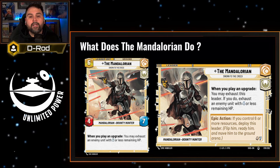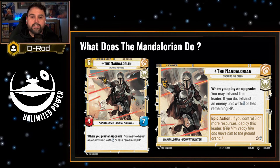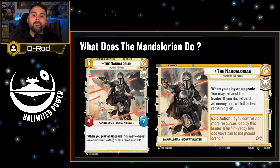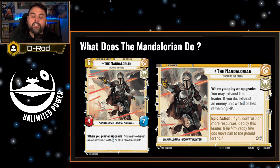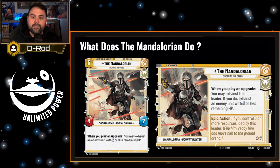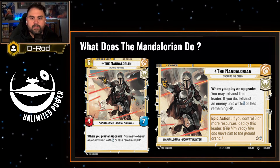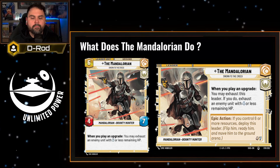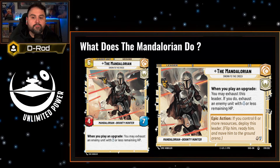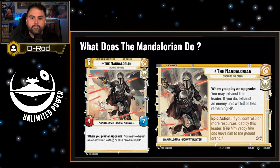As an epic action, you can deploy Mandalorian when you control six or more resources. This means you can do this as early as phase five. When he's deployed, he's a four-seven unit, and when you play an upgrade, you can exhaust a unit that has six or less remaining HP. The HP requirement gets higher, so you can take care of a couple of other units — not all of them, but most of them. And you can do this multiple times a phase rather than once, because you don't have to exhaust the Mandalorian as you did when he was a leader.